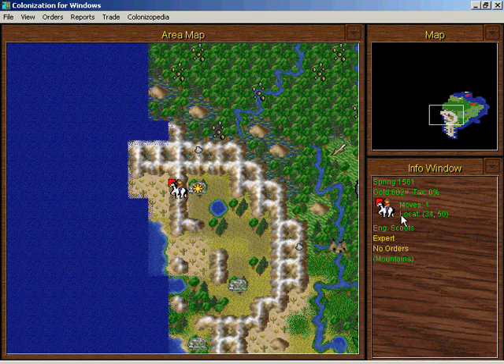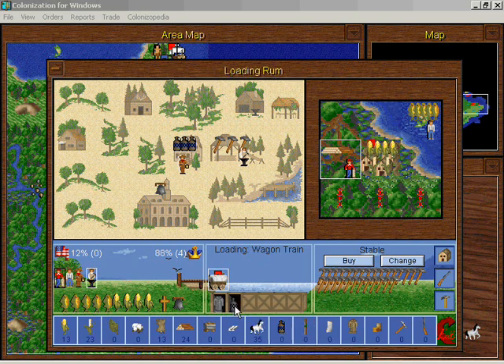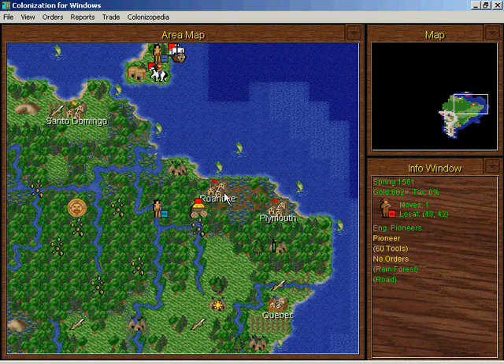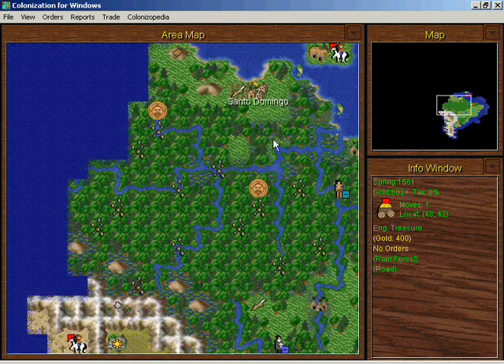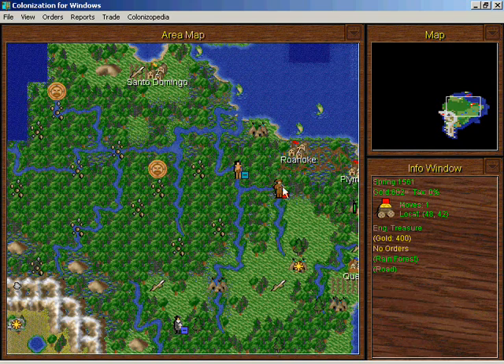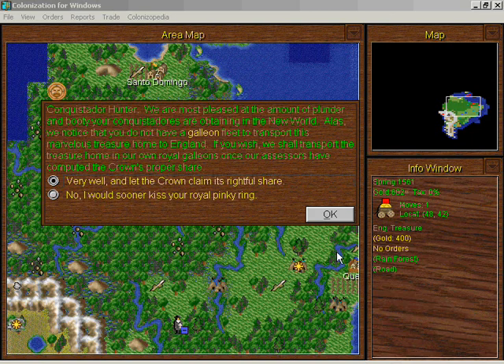These guys are going to load more rum into the wagon train. Pioneers, I believe we're going to be making a road to these rivers. If I build colonies way out here, I'd have to build a really long road, but if I build a road into the river then I can use the river as a road — it doesn't go directly where I need to go but it's a lot better than building a road all the way over there. I don't have that kind of time.